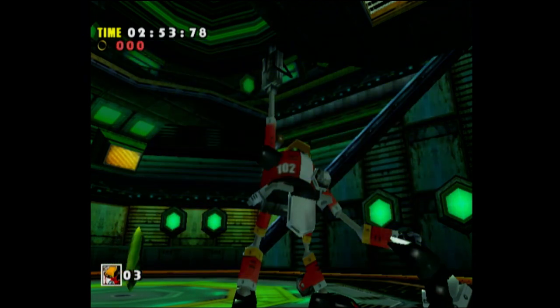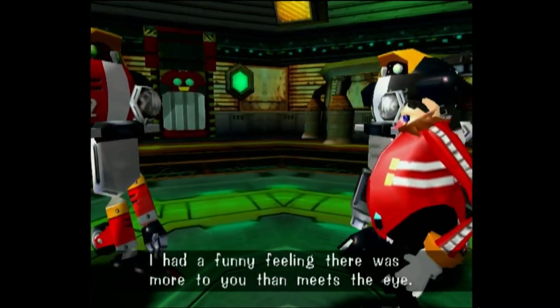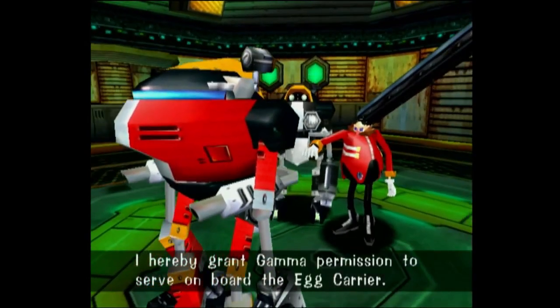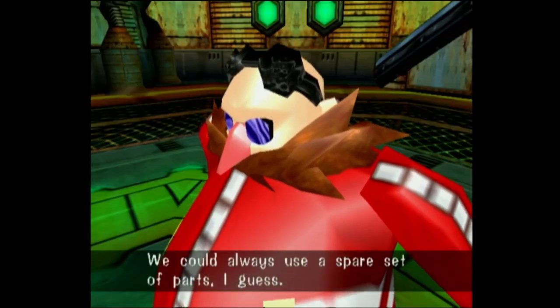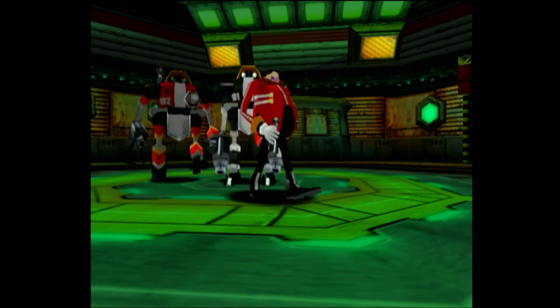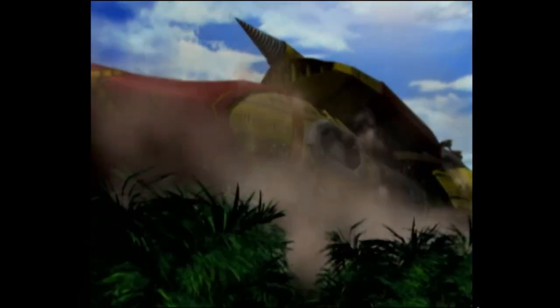E-102 Gamma is definitely much faster than Amy and especially Big the Cat, and I actually do like playing as him. He has an interesting story. 'I had a funny feeling there was more to you than meets the eye. I hereby grant Gamma permission to serve on board the Egg Carrier.' Like we've seen in other stories, the Egg Carrier just goes up into the jungle.